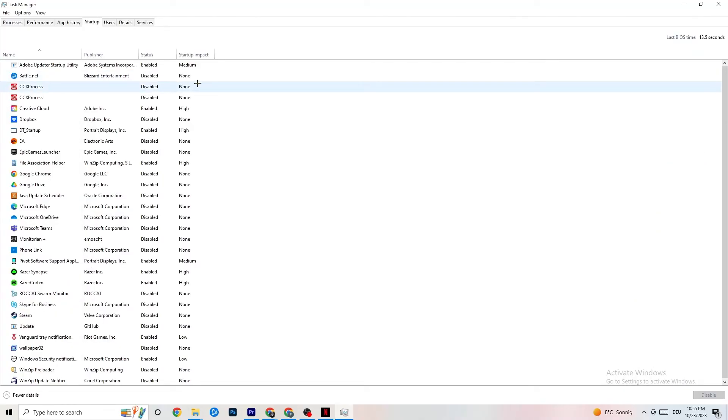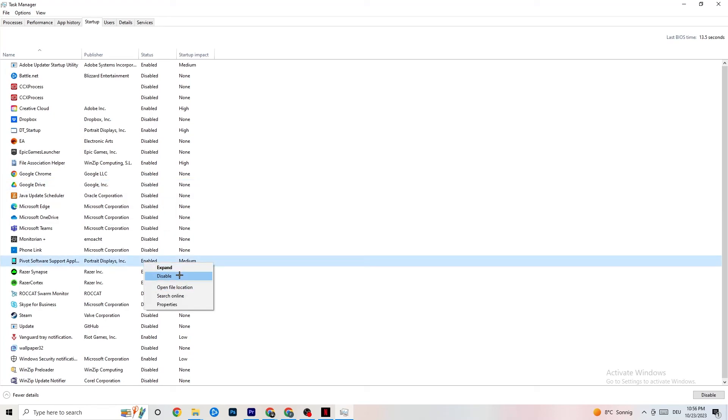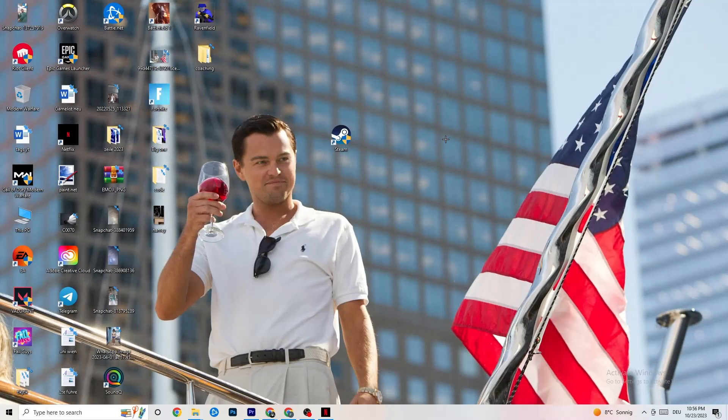Finally, go to the Startup tab in Task Manager. When your PC starts, many apps launch automatically and run in the background, reducing performance. Click on every app you don't want running in the background, right-click, and select Disable. Do this for every unnecessary app to reduce your CPU and GPU usage. Once finished, you can close Task Manager.